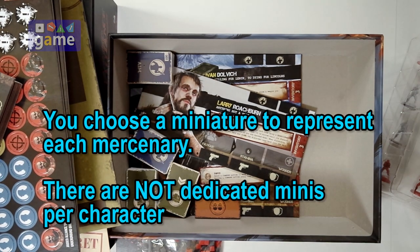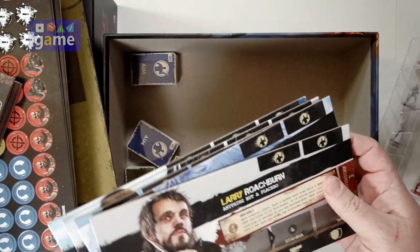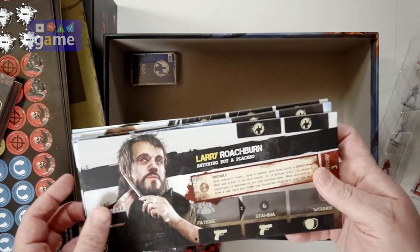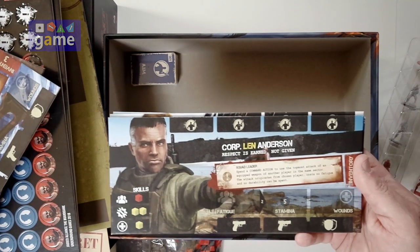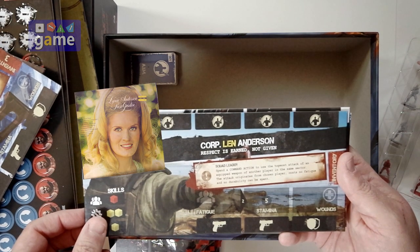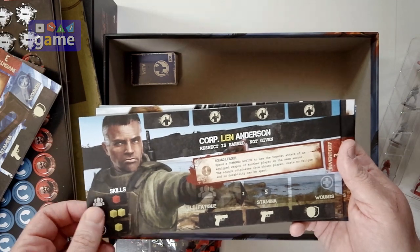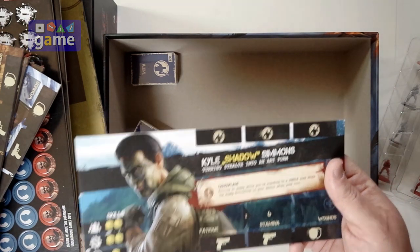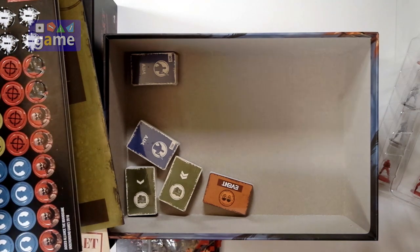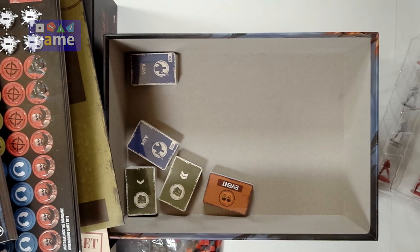In fact there are several more — we have 13 of these character boards total. Additional mercenaries include Larry Roachburn, Yvonne Dolvich, Corporal Lynn Anderson, Charlie Raven Higgins, and Kyle Shadow Simmons. There's a good sampling of both genders, and I like that they're all distinct individuals rather than just flipping a card over for either gender. There's a lot of heavy stuff in this box!